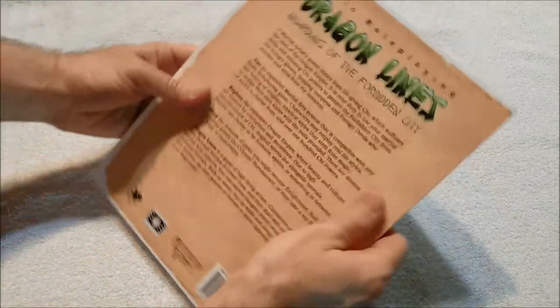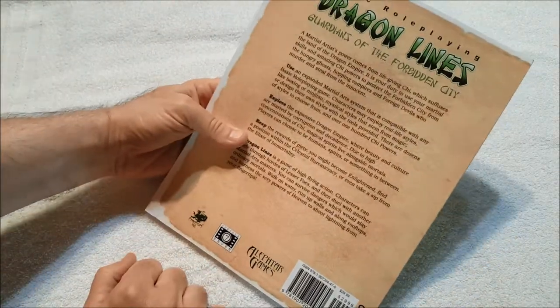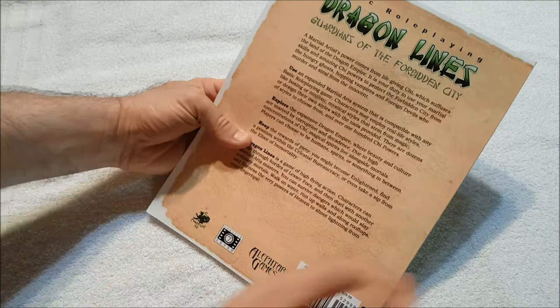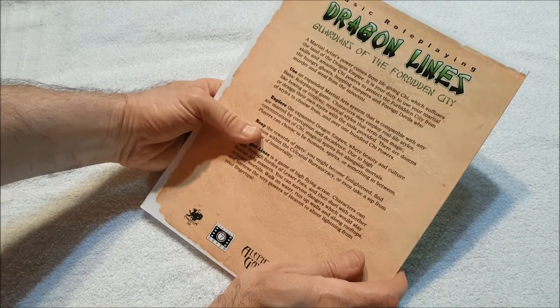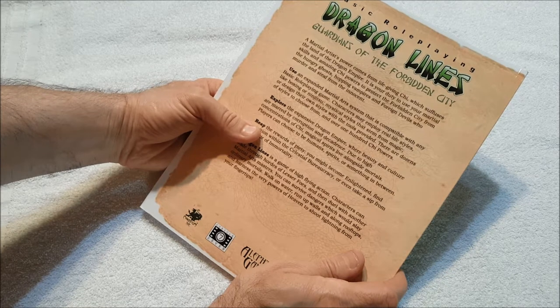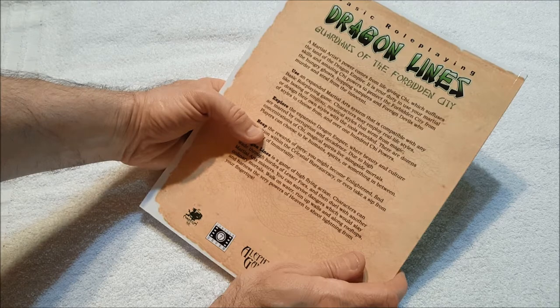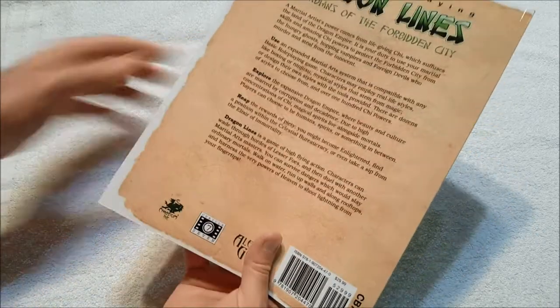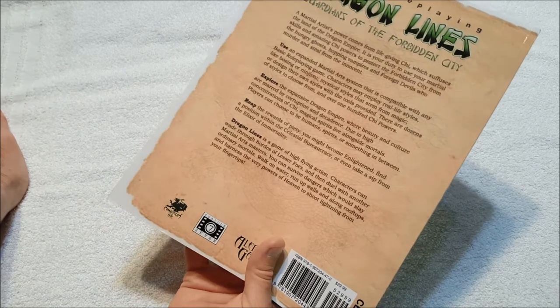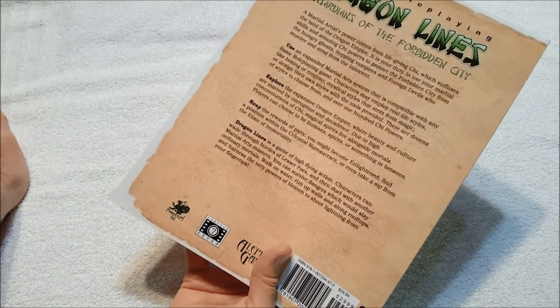Interesting smell — not bad and not smoky. So, Basic Role Playing: Dragon Lines — Guardians of the Forbidden City. A martial artist's power comes from life-giving chi, which suffuses the land of the Dragon Empire. It is your duty to use your martial skills and amazing chi powers to protect the Forbidden City from hungry ghosts, hopping vampires, and foreign devils who murder and steal from the innocent. Use an expanded martial arts system that is compatible with any Basic Role Playing game.